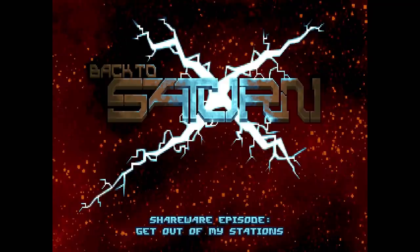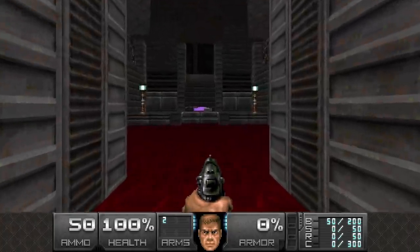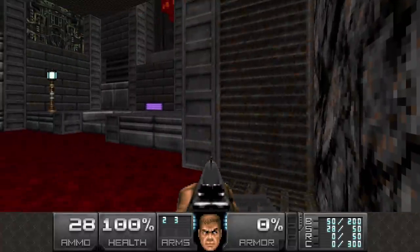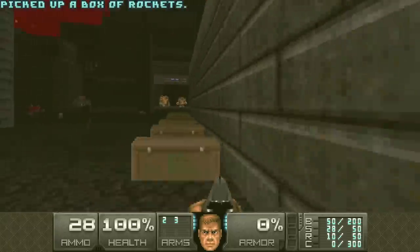Greetings everyone and welcome to my 100% playthrough of Back to Saturn X Episode 1 on Ultraviolence Plus. This is map 19, Bingo Poo Hall of Blood. People were really looking forward to this one. Wonder why there's only 132 enemies - so what's the big deal? Well the big deal is that 22 out of those are archviles.